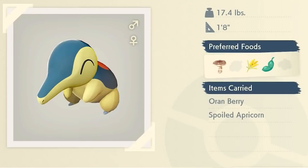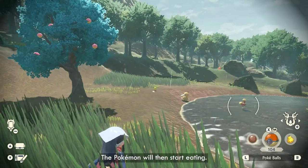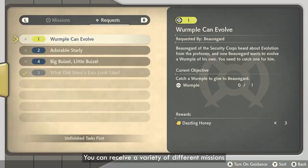Cyndaquil, for example, really likes to eat mushrooms, wheat, and peas, and also carries orange berries and spoiled Apricorns. While Starly prefers honey over mushrooms. It might be possible that you're not really looking forward to catching the same Pokemon a hundred times or feeding it many different types of food to find out what they like. Well, the game already thought of this — to make it as fun as possible, they added NPCs which give you tasks and quests.